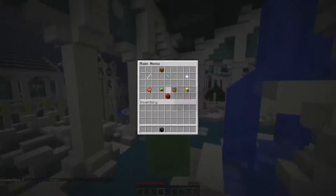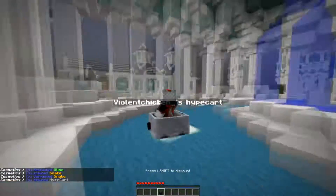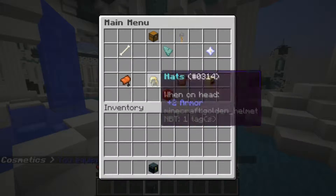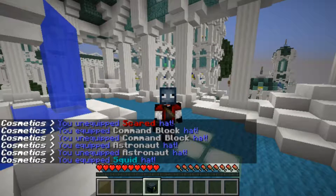A mount is something that you can ride around and a lot of them are super cool. We also have hats. The hats basically just put a player head onto your head and there are some really cool ones.